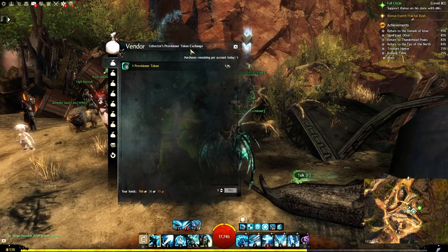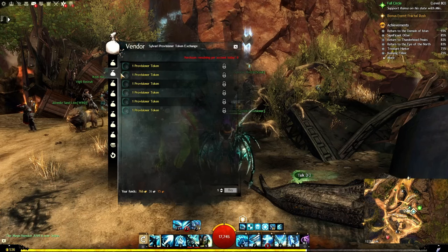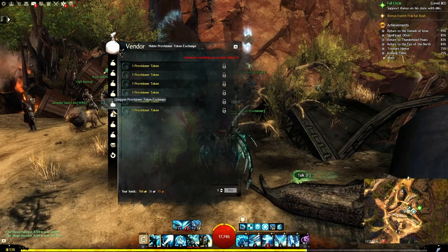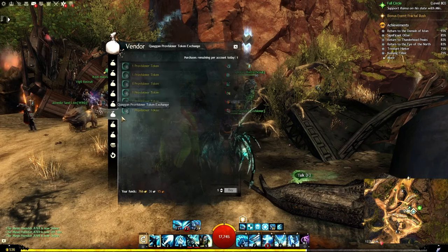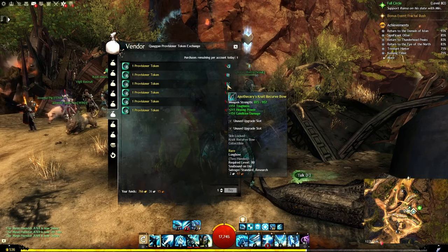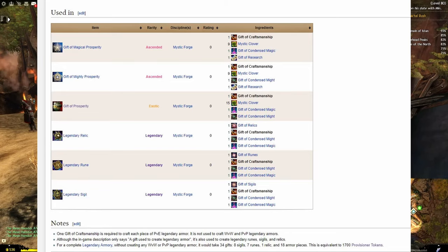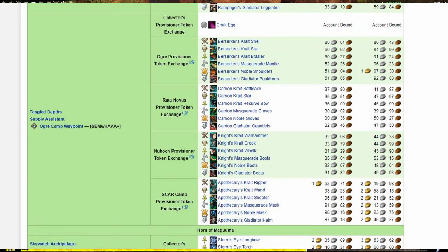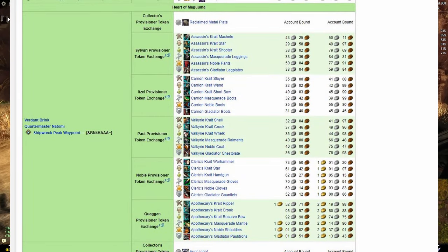Those you can exchange once per day, and it's just that one for the top item in the top tab. The one below has the Sylvari Provisioner, Itzel Provisioner, Pact Provisioner, Noble Provisioner, and Foggin Provisioner. I did not purchase one here, but I did purchase these earlier. The Verdant Brink, Auric Basin, and Tangled Depths are the three Faction Provisioners I would suggest using for getting your Provisioner Tokens.